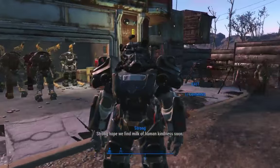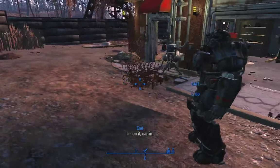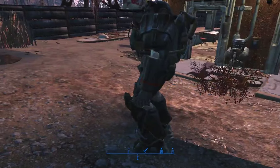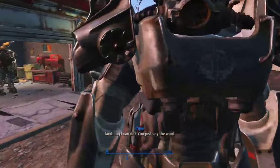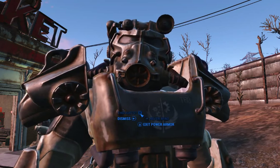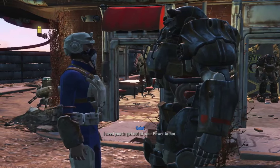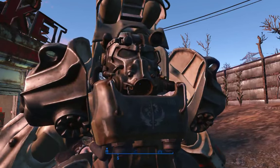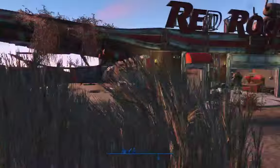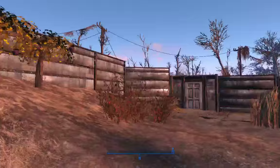So you can have her follow you around. You talk to her, get up to talk to her, go to talk, and then select 'exit power armor' — instead of the relationship option, you'll get 'exit power armor,' get out of your power armor. So you can make her get out when you need it, jump in yourself, go through the radiation, jump off a building, kill the raiders — then get back out and let her use it to keep her alive. It's really, really cool. I like the feature.